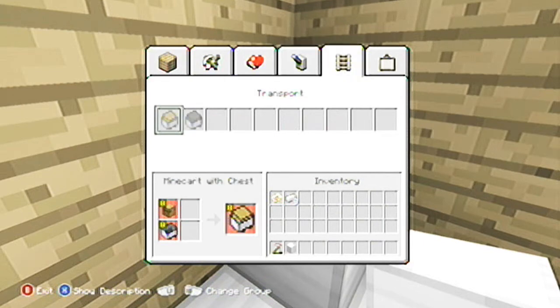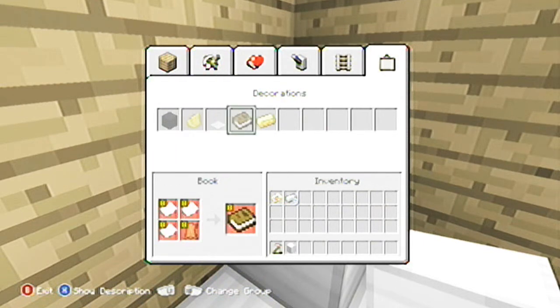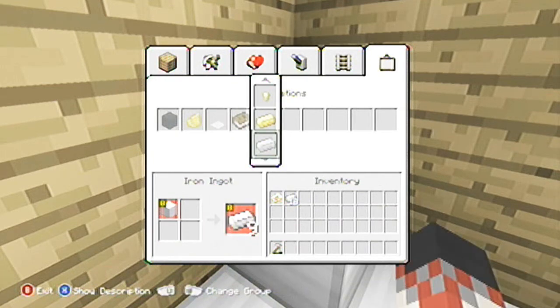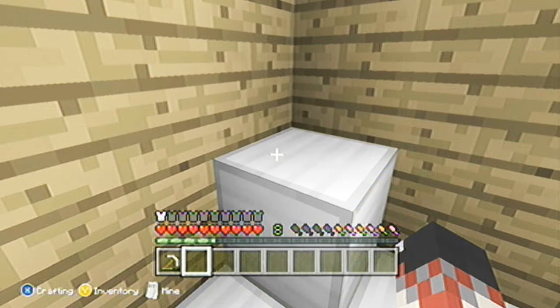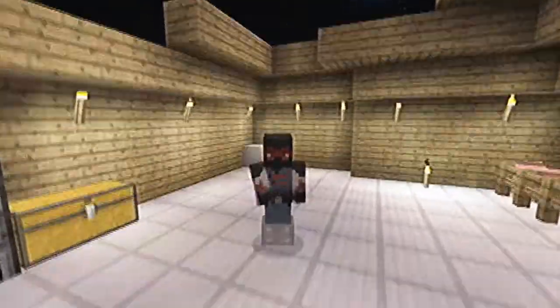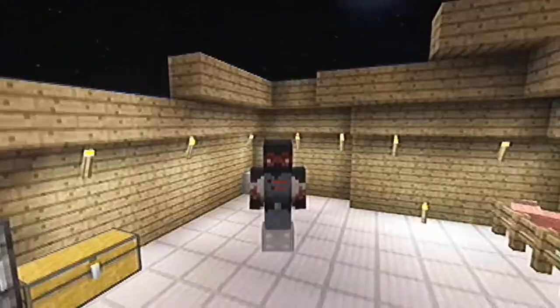Don't use a crafting table, otherwise it will not work. Use run, and use your X button to look for the little painting portrait thing. You'll see the little iron ingot — just go down and put down the iron ingot.